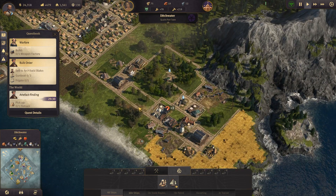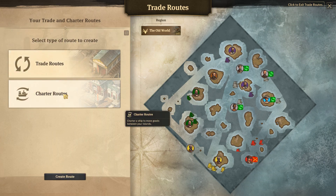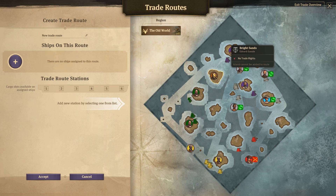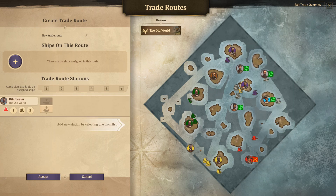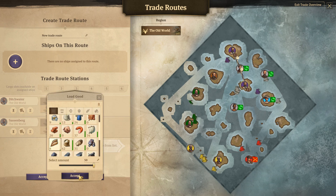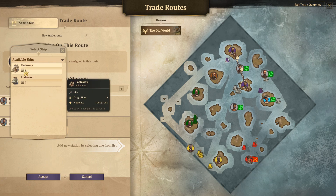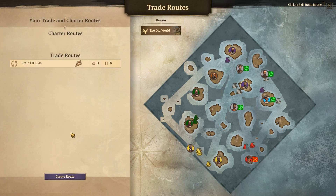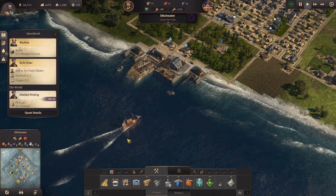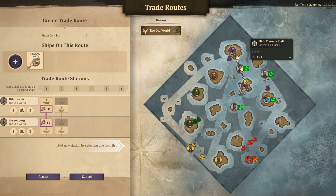Now let's take a look at trade routes. We can charter a ship or create an internal trade route, which is preferable because it doesn't cost us any money and we already have a ship. We have Ditch Water and Sassenburg, our new town. In Ditch Water we will load grain and unload it in Sassenburg. The ship we'll use is the Castaway, which has two cargo slots. We can name this route something like 'grain dit sass' - short for Ditch Water to Sassenburg.